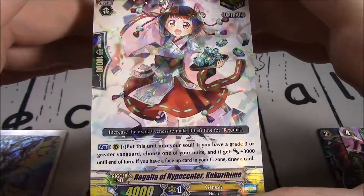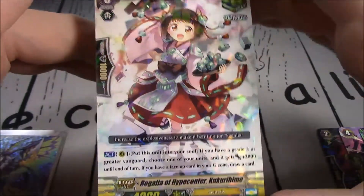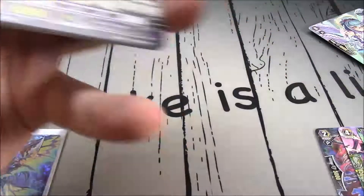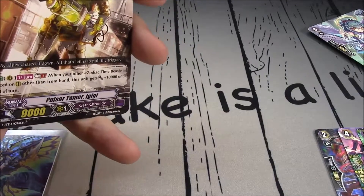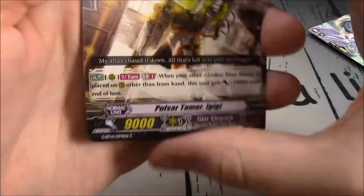Put this unit in your soul; if your grade 3 or greater Vanguard, choose one of your units and it gets plus 3k. Until next turn, if you have a face-up card in your G-zone, draw a card. Critical trigger — I didn't know about this one. I like it. Simple crit, very good. I like how it's an act — you can move it in and you get to draw 1 and get the 3k. But most importantly it's an act. It fills your soul so then you can do other things with your soul.